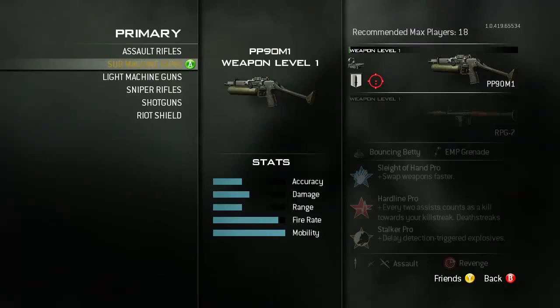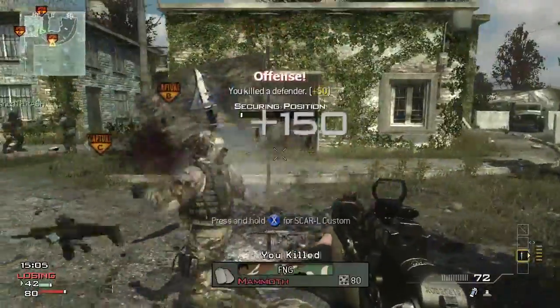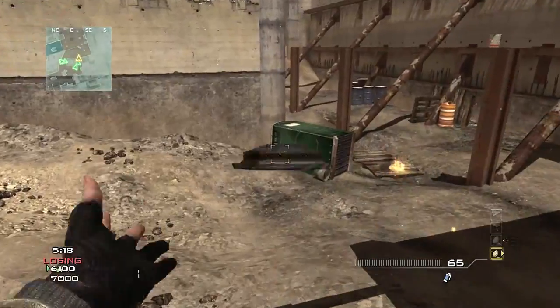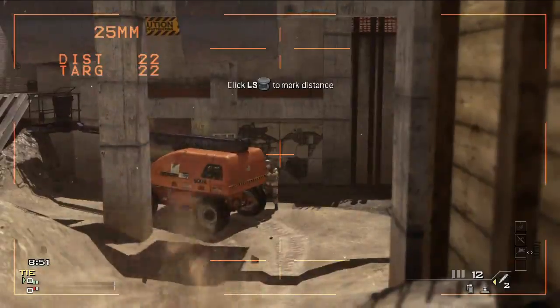We have brand new weapons across all of the categories. You've got an SMG called the PP-90M1, one of my personal favorites. You've got the FAD assault rifle, brand new to Modern Warfare 3. You've got the Bouncing Betty, a brand new frag grenade type, and the XM-25, a new launcher.